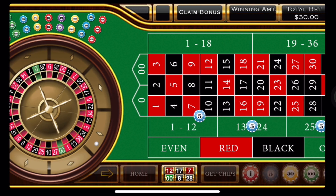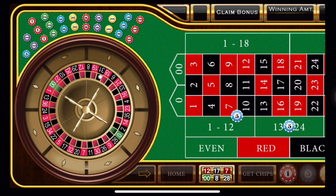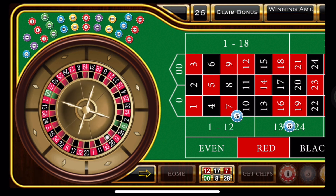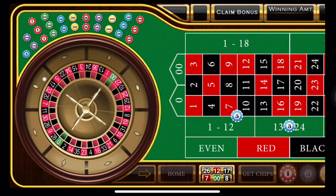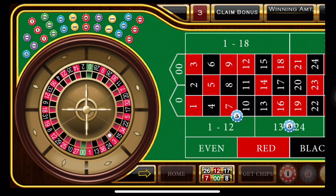Let's hit spin again. We're rolling and we have a black 26, which breaks even. So we're just going to hit spin again. So far so good on this — I kind of had a feeling we would just be spinning our wheels here and not doing anything.